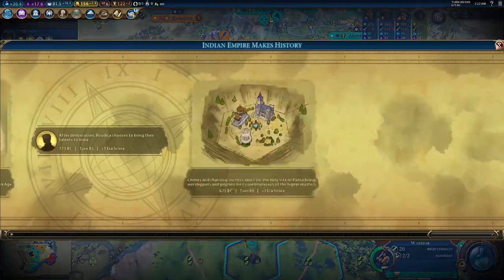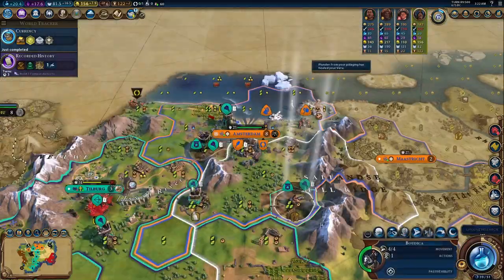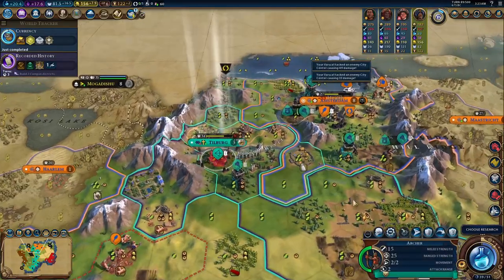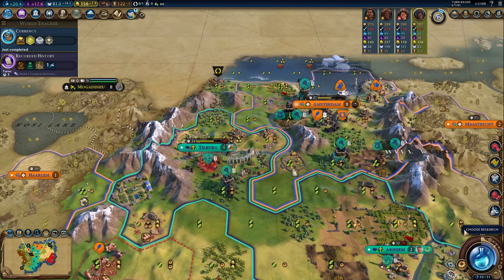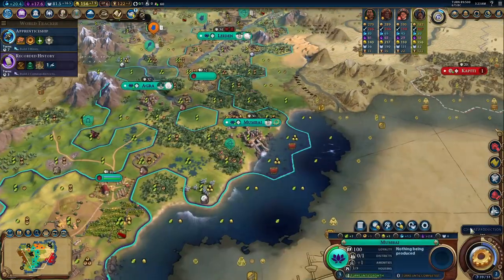Chandragupta is like Alexander on steroids. Even though Chandi actually has far less bonuses towards domination than Alexander does, they are much stronger. Chandi drops about half of the bonuses from base game India to focus all in on their unique unit, the Varu.